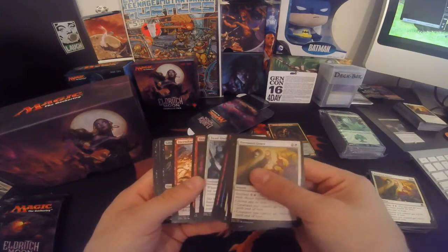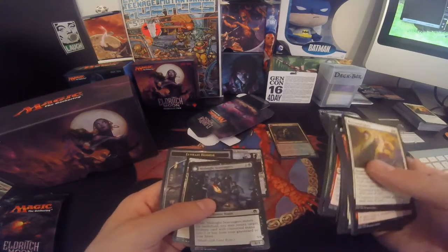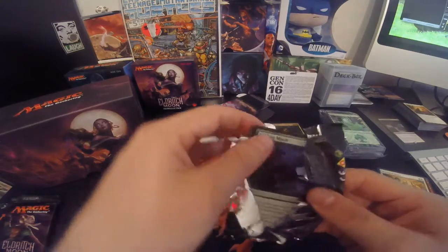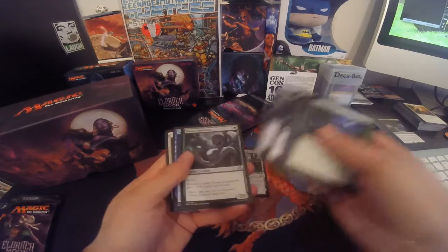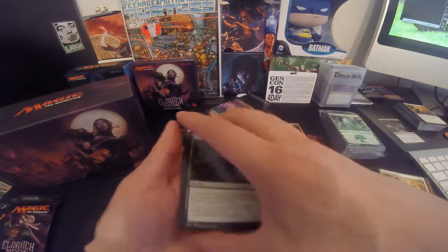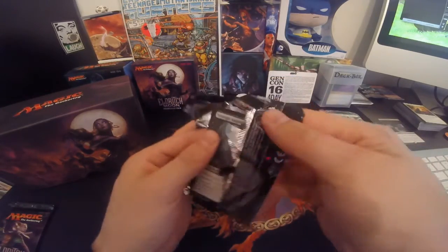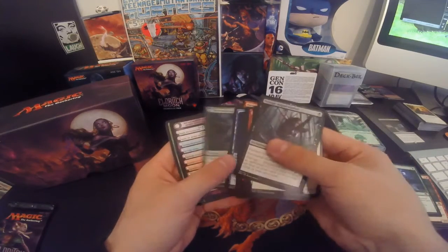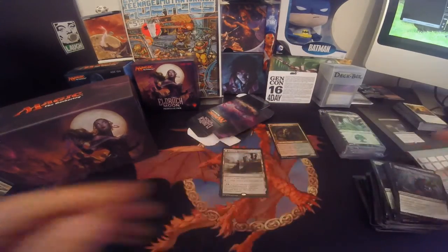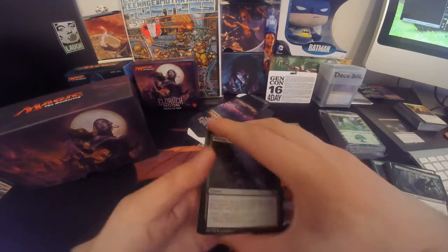If I get the other part of the meld, I'll show you what it melds into. Uninvited Observer — that's where I always get either Clip Rats or Midnight Scavengers as a flip card. A third Imprisoned in the Moon — that's unlucky to see three of the same rare in the same nine packs. Harmless Offering — I would really like to do something fun with that card. I'm going to have to do some research on it; maybe I'll do a video of a little homebrew type deal with that card.